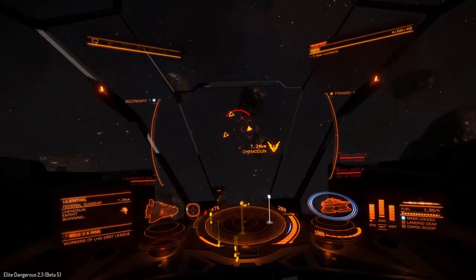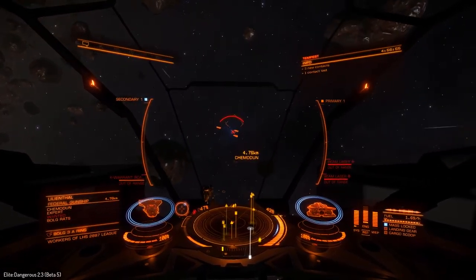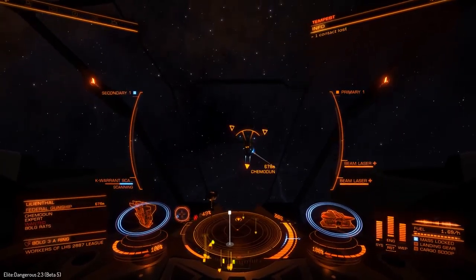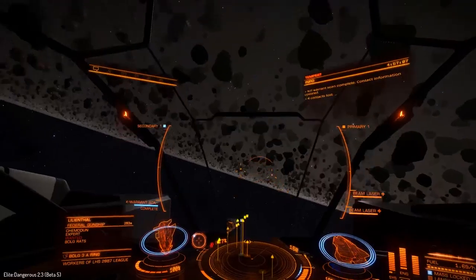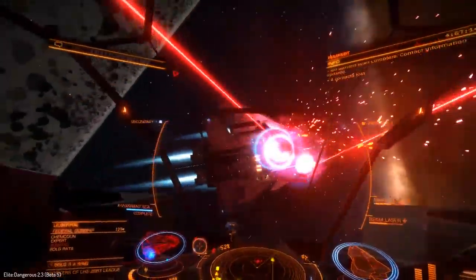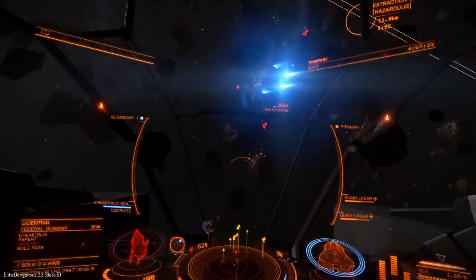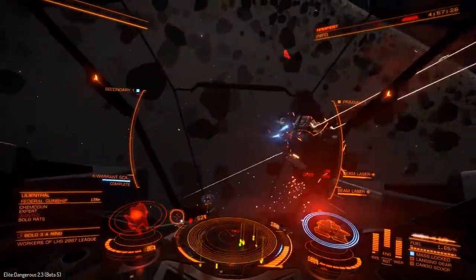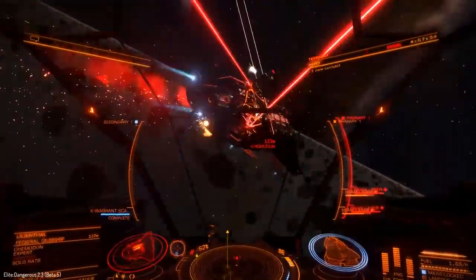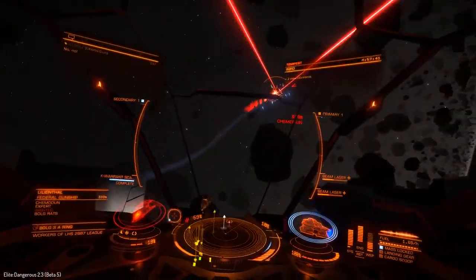It's fighting — that doesn't mean it's not a miner, it could just have come under attack. But no, it's wanted. Let's go blow up its wanted ass. Quick scan — oh, I love that. This is definitely a win so far. I'm not going to target any subsystems, we're just going to start firing. He's already under attack. I'm glad that nobody else intervened in that Anaconda battle — that was great. So this is the power of the 2.3 Vulture. This thing is amazeballs.